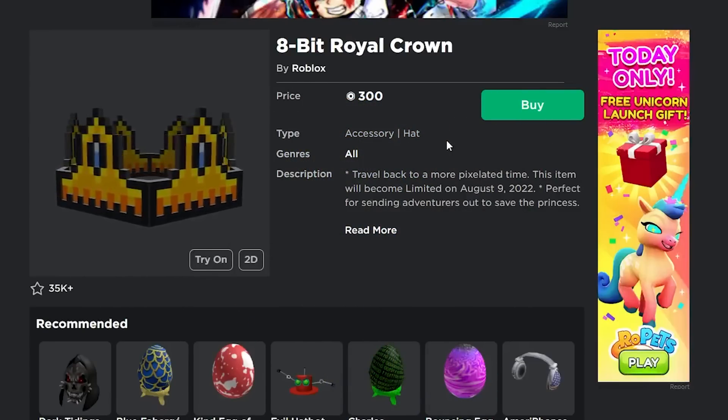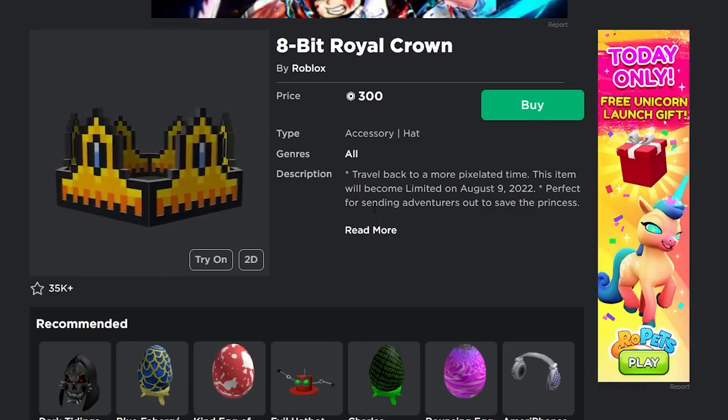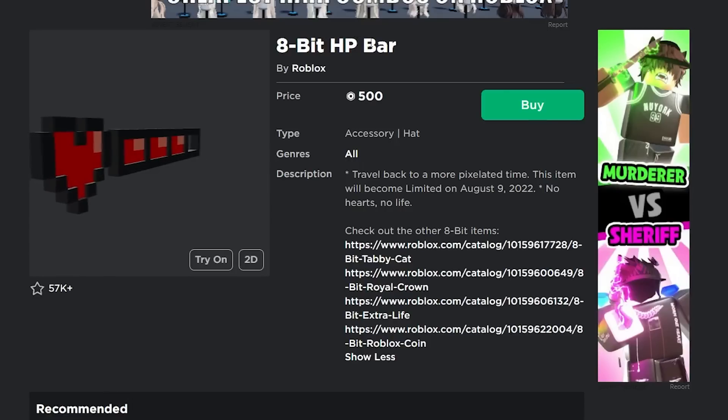The 8-bit crown is the best one — it definitely looks the best and has the most potential for profit. It's pretty cheap at only 300 Robux, so it's actually a good deal. The 8-bit tabby cat is also really cheap at only 200 Robux, making it number two. You can make a lot of profit because you're only spending 200 Robux.